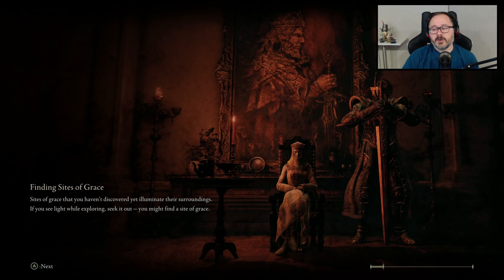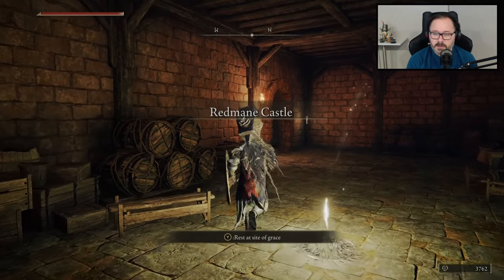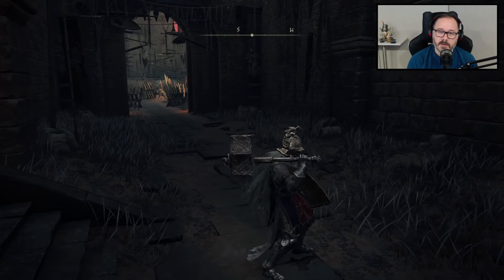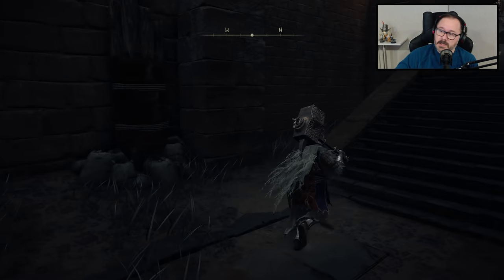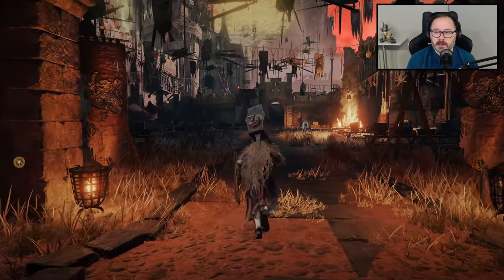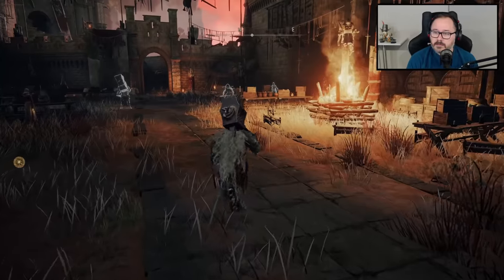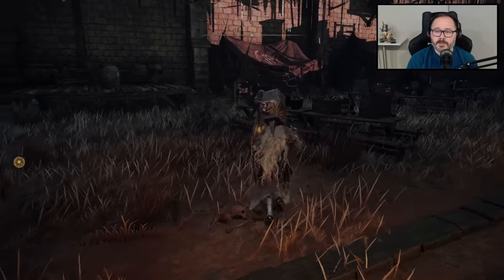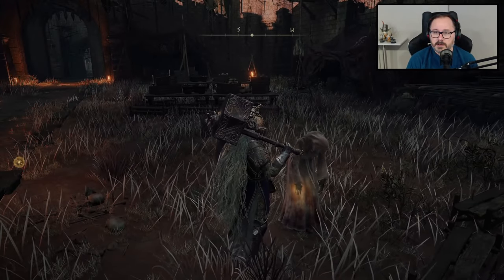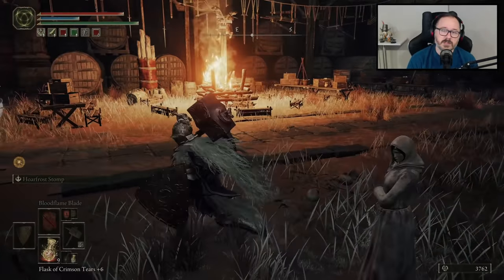We'll teleport in and see if there's more dialogue to be had with any of the characters that were present during that fight. In our version there was nobody there, but I guess the game considers that you use summons during this fight, canonically speaking. Blaid and Alexander are gone. The lady that gave us the bow is still here — she just bows, that's it. I like this dude's hammer, by the way. That's a nice looking hammer.